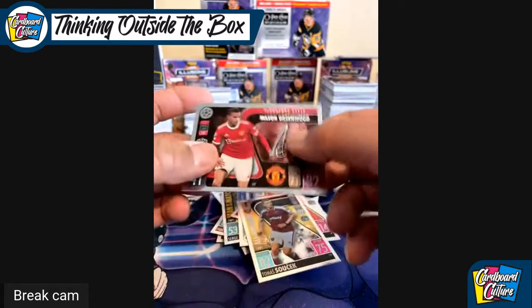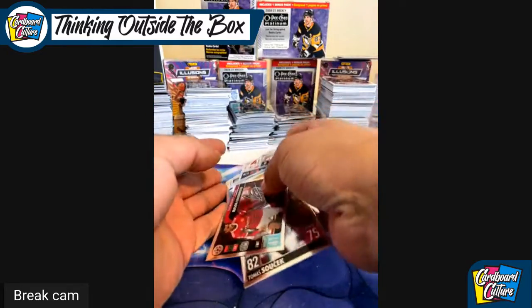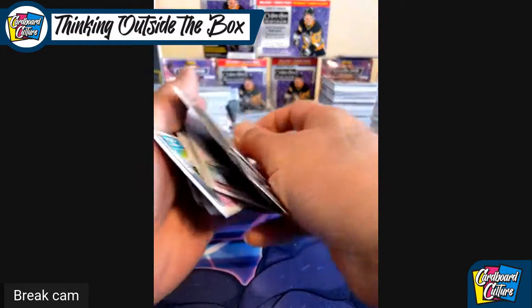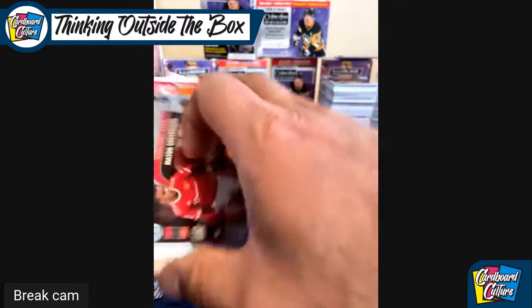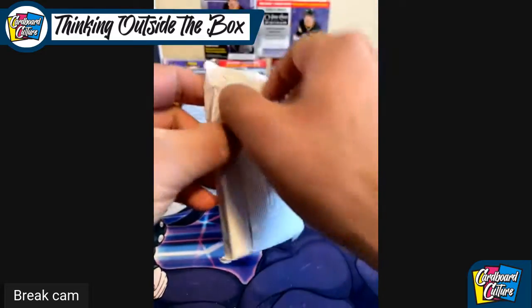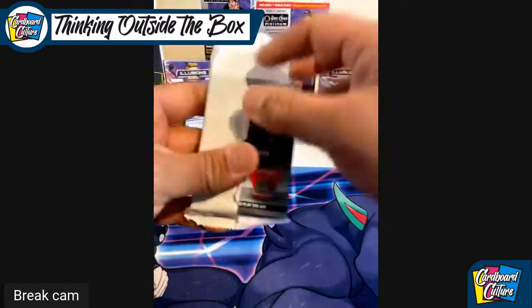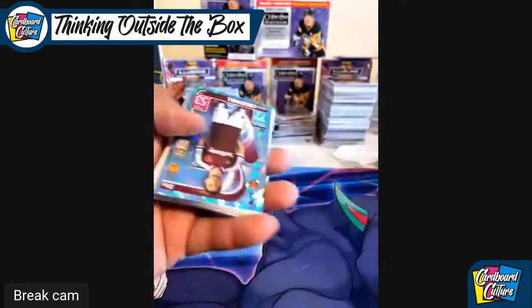Thomas Soucek, and Mason Greenwood — we won't talk about Mason Greenwood. I'll leave that one alone. I'll probably throw those in the trash. Let's see what's in this one — I hope this is not a nick corner. I don't know if I'll buy these tins anymore. Well, I do like these tins. Let's see if we got a jersey card — oh, didn't get one yet.